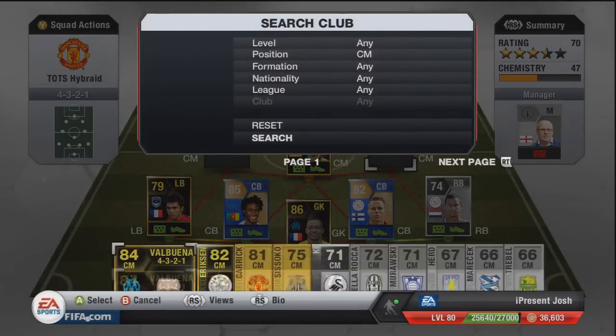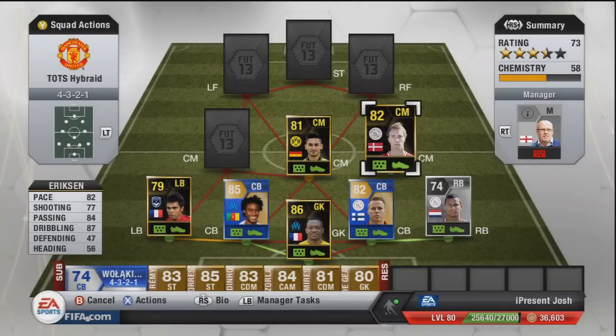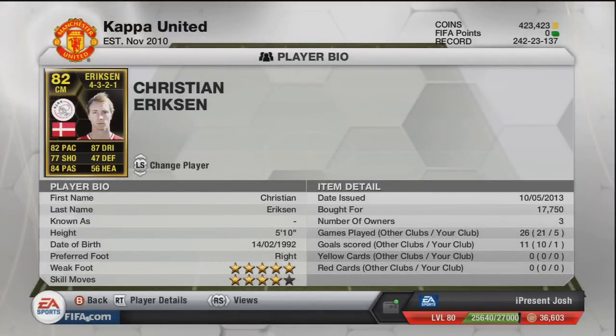The next CM is in-form Eriksen. This guy is an absolute animal at long shots and he's got five star weak foot, so you can hit it with either foot and it'll probably hit the target or even go in. 82 pace, 77 shooting, 84 passing, 87 dribbling — just awesome stats. Five foot ten tall, five star weak foot, four star skill moves for 17,000 coins. What an absolute bargain — I'd love to use him in a CAM or striker role in a 4-2-3-1 or 4-4-1-1.